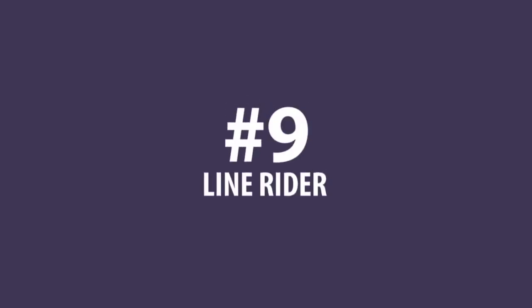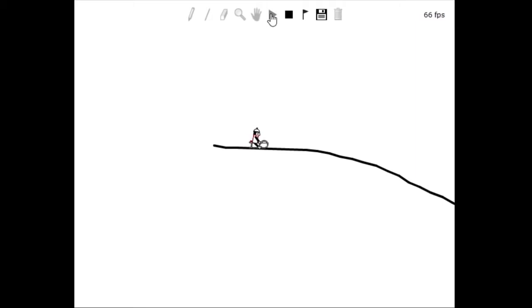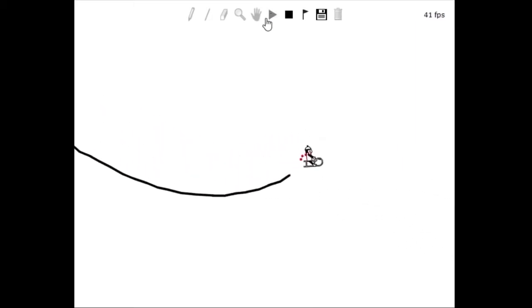At number 9 is Line Rider. Line Rider has no goal or objective — you just have to draw lines for Bosch to ride on. The track has to be somewhat smooth, otherwise Bosch will fall off the slope. This game has actually been used in classrooms because of its accurate physics engine.